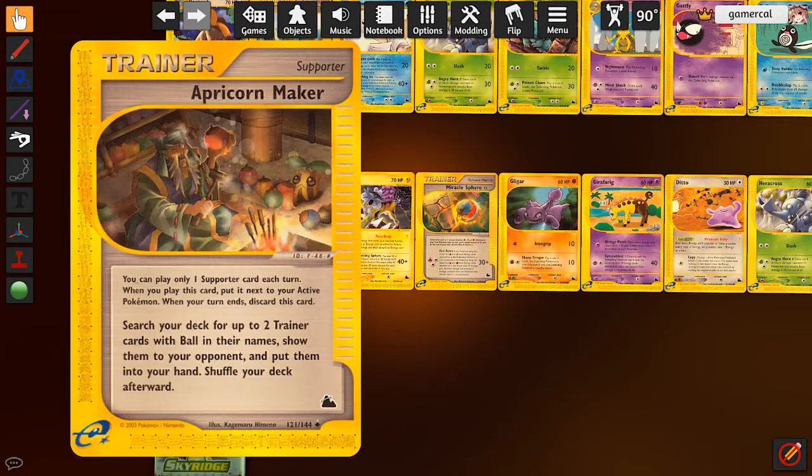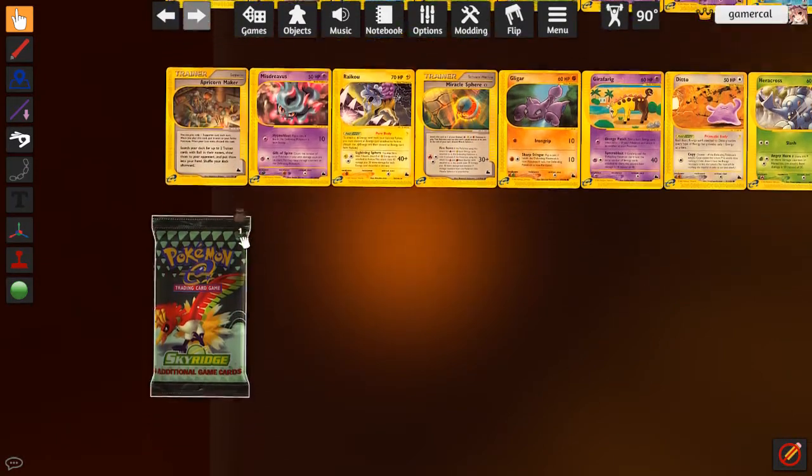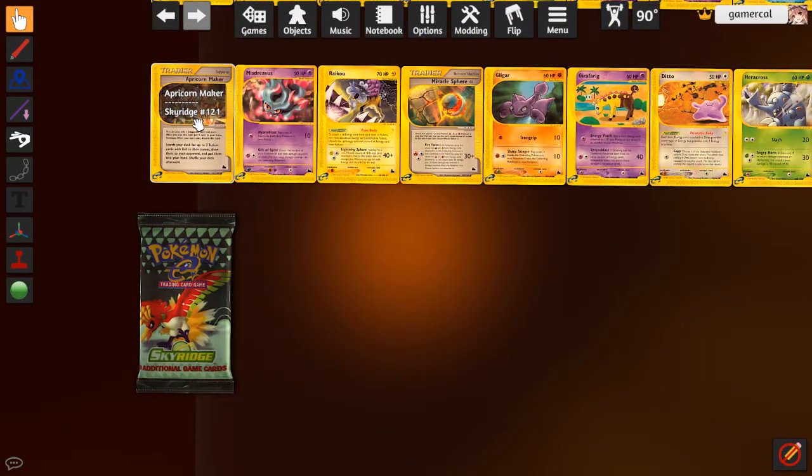There's Apricorn Maker - we have quite a few different Pokeball cards in this set if we can get hold of them. It searches your deck for two cards with Ball in the name. We've got Master Ball at the moment, and there's Friend Ball, Fast Ball, Lure Ball in this set. I don't think there's a regular Pokeball until next set. It's not really enough - I don't think they're good enough to really use here, so it's not going to be good at this time.